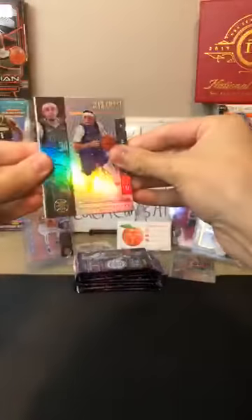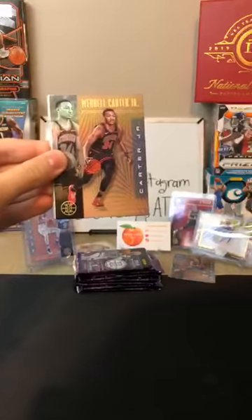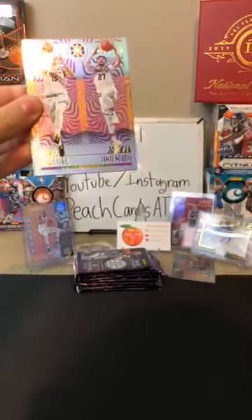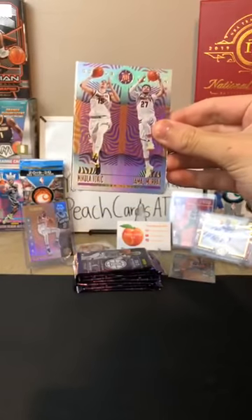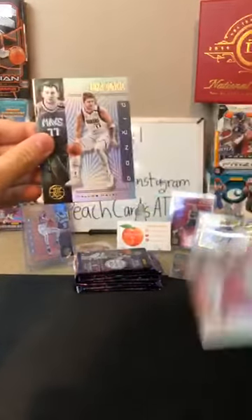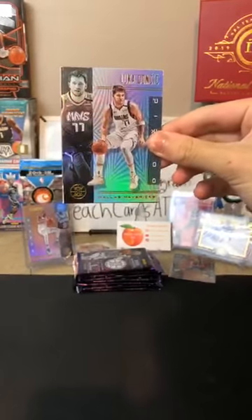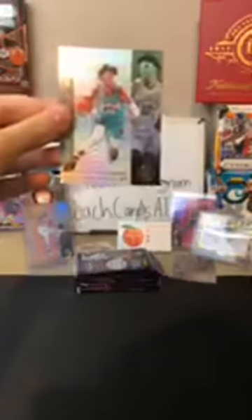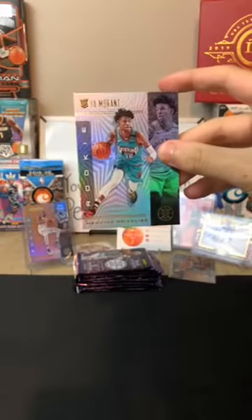Seth Curry for the Mavericks. Witte for the Nets. Got a Wendell Carter Jr. for the Bulls bronze. Along with a Nikola Jokic and Jamal Murray double vision for the Nuggets — nice card there. Nice card there for the Mavericks — for Derek. And Luka for the Mavericks! I'm sure that's what the Mavericks were looking for. Nice Luca there for Carlton. Along with a Ja Morant — that was a nice pack. Grizzlies as well — nice one for Joshua there.